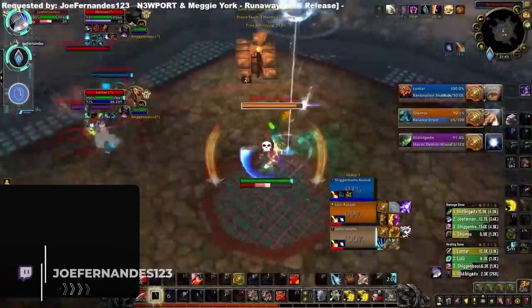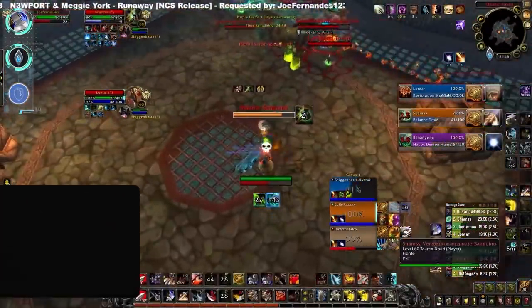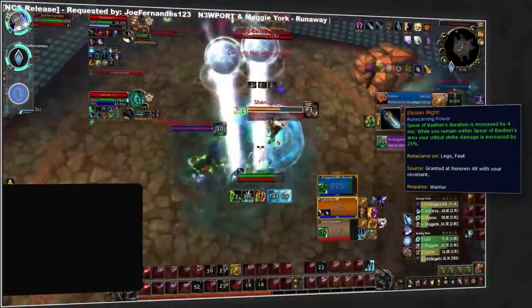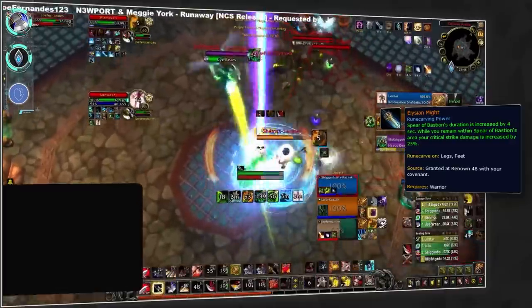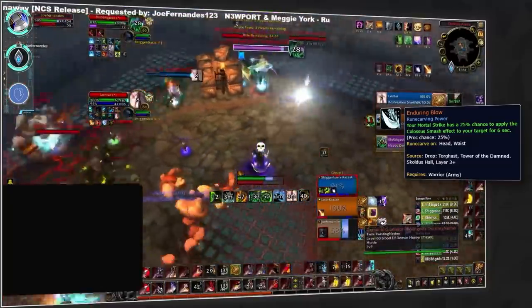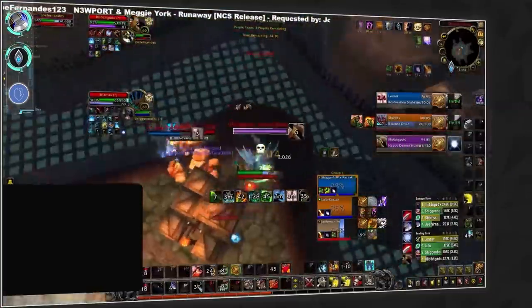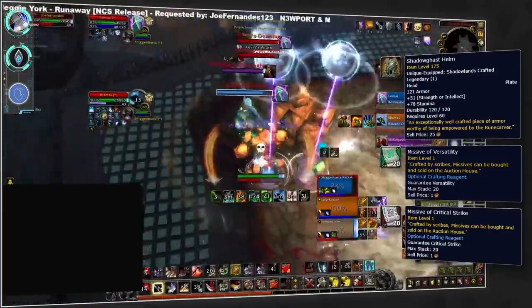Starting off, we've got warriors. Arms is one of the specs which benefits the most from double legendaries. You'll want to always be playing Kyrian with the Elysian Might legendary — the go-to legendary before we could equip two. To pair with this, we recommend Enduring Blow, which will become the meta thanks to the warrior tier set bonus giving you additional chances to proc Colossus Smash. Craft Enduring Blow on helmet with versatility and critical strike missives.